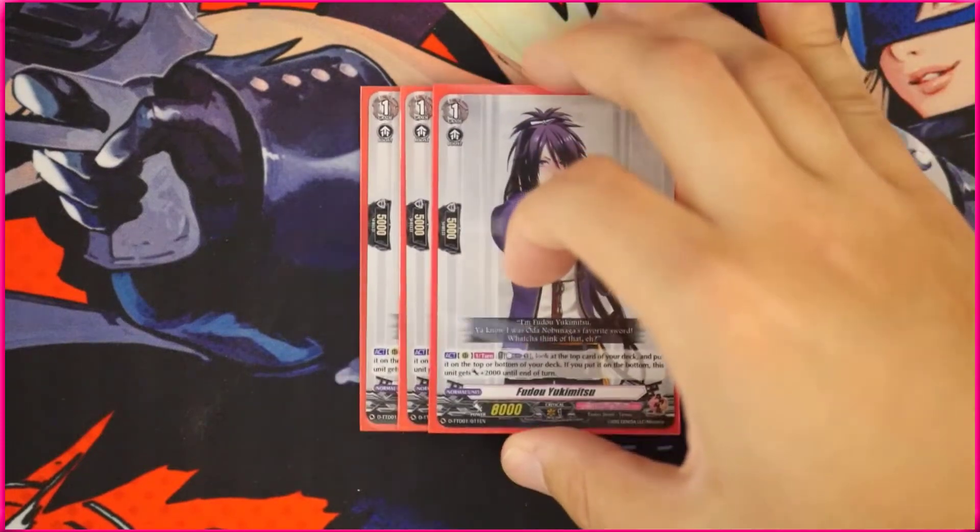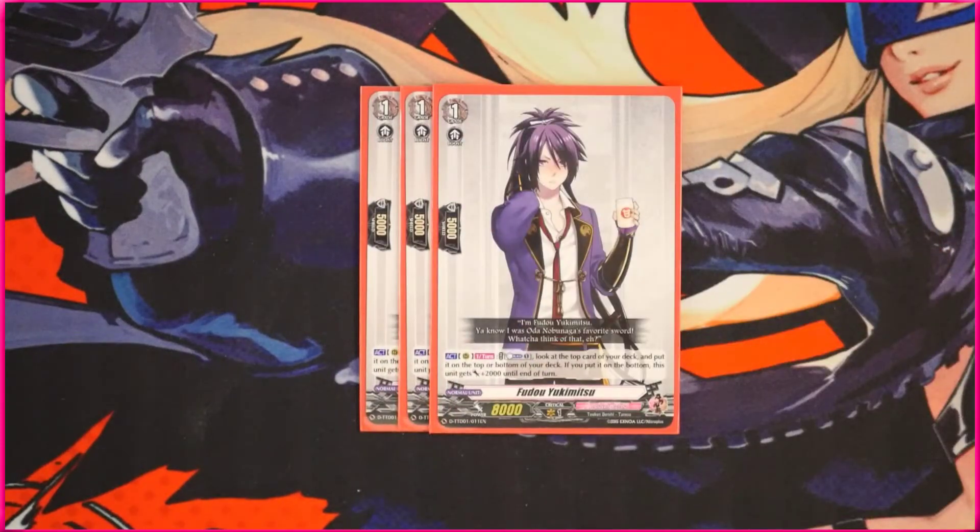For the grade ones, we're going to be playing six of them. First up, we have the Fudo Yukimitsu — this is a rather simple card from the trial deck. Once per turn it's an axe skill: you can counter blast one, look at the top card of your deck, and put it on the top or bottom. If you put it at the bottom, this unit gets 2,000 power. We're going to be playing three of these. It lets you check the top card, and that's really it. It's a pretty simple effect — it's an axe skill, not on place, so you can keep using it, and it's 8k power, not 7k, which is great.